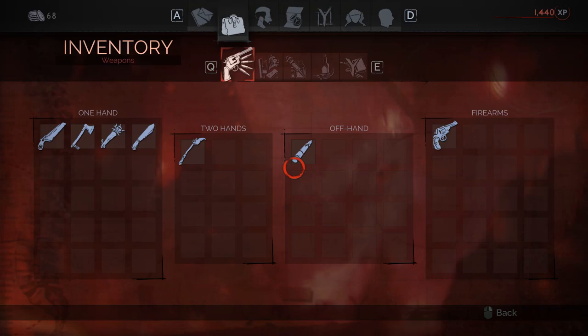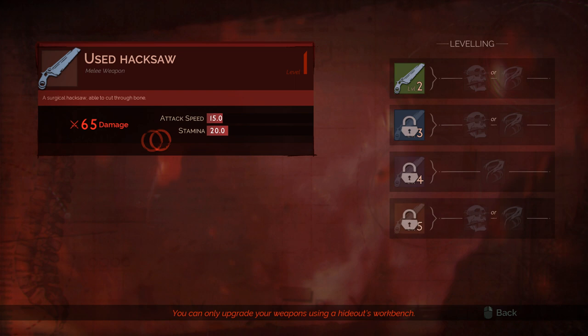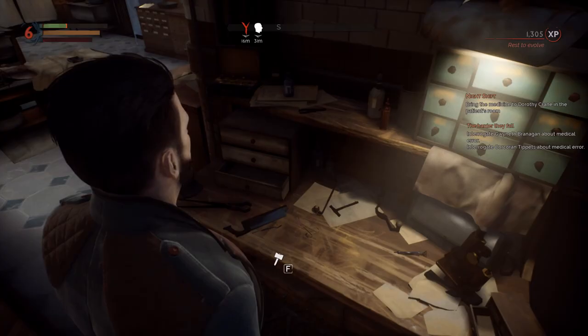After you arrive at the Pembroke Hospital, get to the top of the facility where you can find a surgical saw in one of the rooms. It's a decent weapon, but in order to make the best use of it, develop Jonathan's stamina.